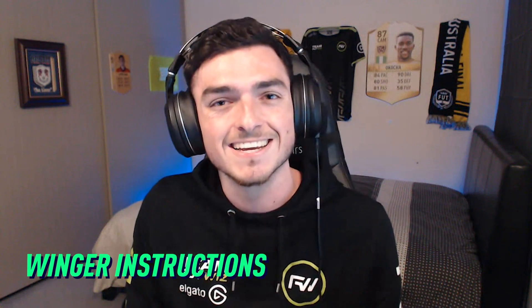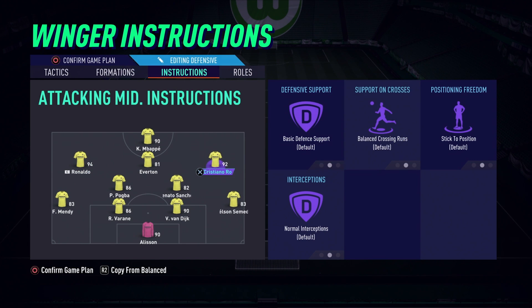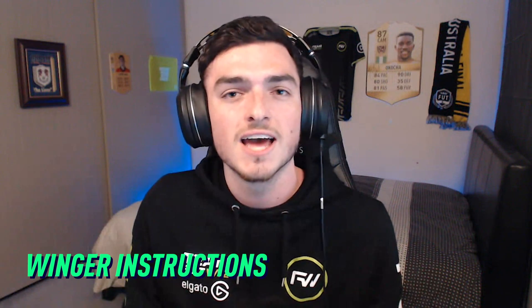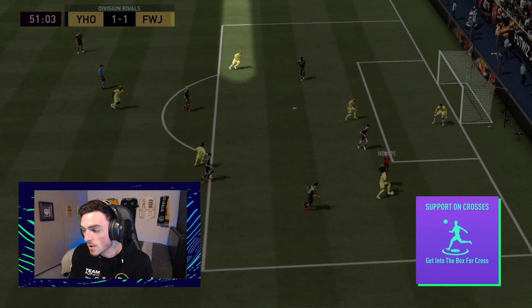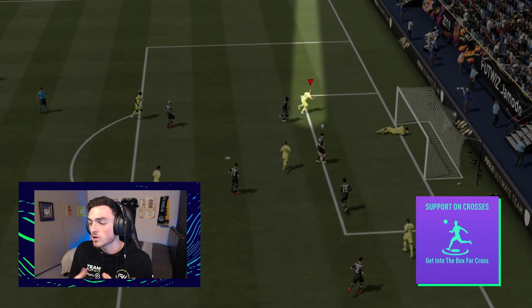Last, for our attacking, your right and left attacking mid will be set to 'get in the box while attacking.' As crossing is very useful in FIFA 21, you want your wide players to be darting inside and getting that run inside the box. As you can see here, without this instruction set, a wide attacking player would probably be outside the 18-yard box, therefore limiting your crossing options.